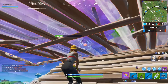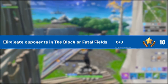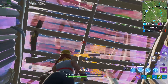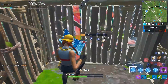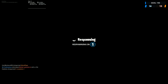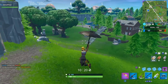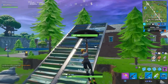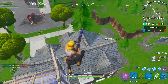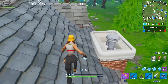Finally, challenge number 7 here in week 6 of Season 9 is going to be eliminate opponents in The Block or Fatal Fields, and you will need to eliminate 3 opponents total to complete this one. This one really is not too hard, but it does depend more on skill compared to some of the other challenges, so just know your limits and choose whatever spot you are most comfortable landing at. The Block will probably be more active since it is ever-changing, but Fatal Fields has more predictable chest spawns. You do not have to do this in one match — you can split kills between both locations.